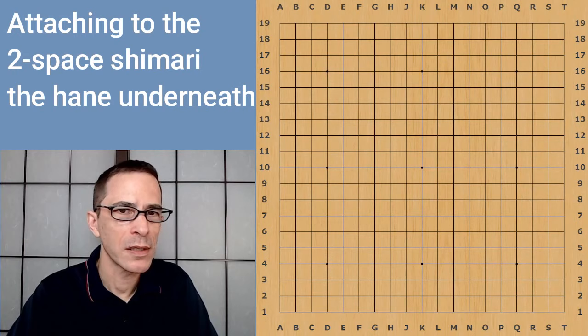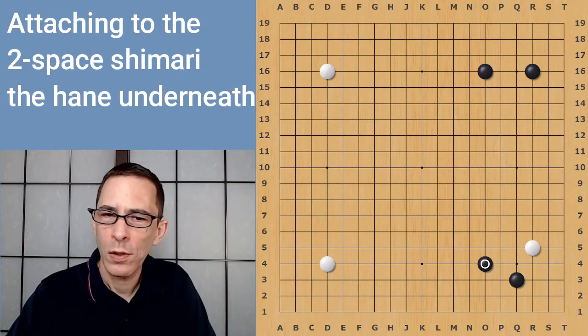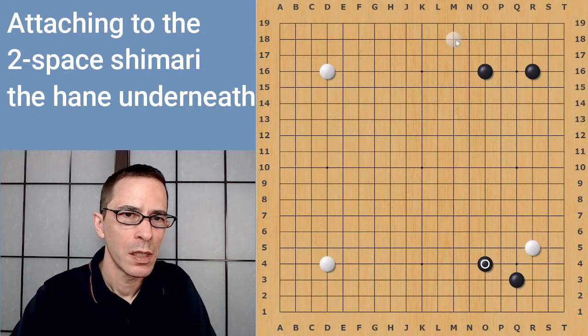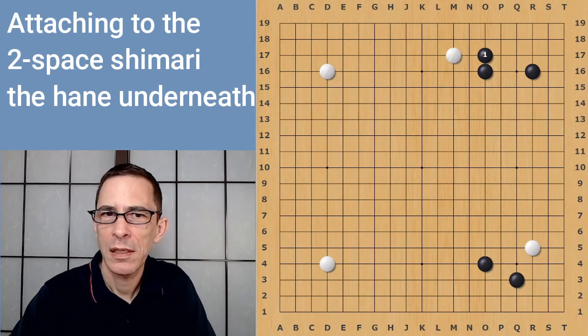Here we are looking at the full board position. I'll take it back to the first moves. This is a fairly common opening where Black has played the 2-3-4 points and has played a big shimari. White plays an approach move here and Black has answered. This is also the standard move in this kind of opening. At this point, White has a choice of playing some kind of an extension on the right side, or White can play here, which is also a very popular move. This move is already aiming to play the star point next.